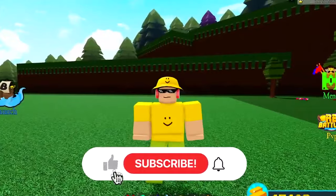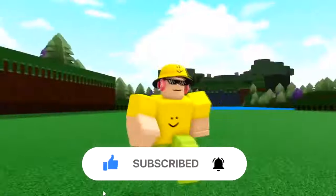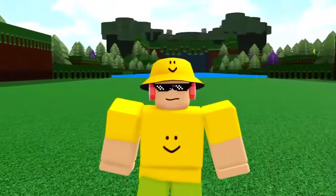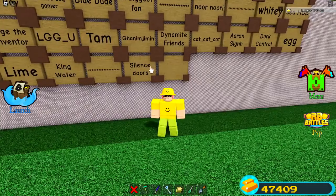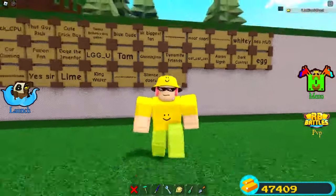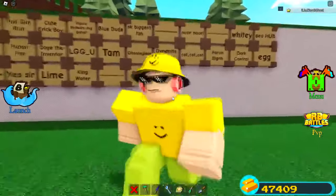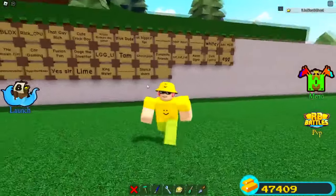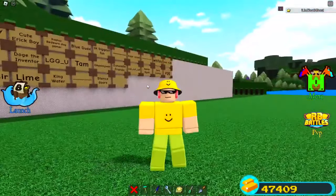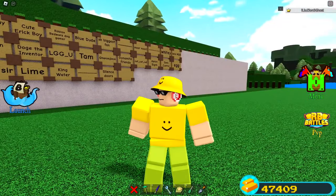Make sure you guys hit that like button, subscribe, and of course turn on those notifications so you don't miss a single upload on this channel or a single update inside of Build a Boat for Treasure. We've now got somebody new up on the fan wall — their name is Silence Doors. Congratulations! They were the first person to comment on the last video. If you want your name on the fan wall, hit like, subscribe, and leave a comment down below.